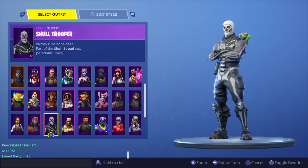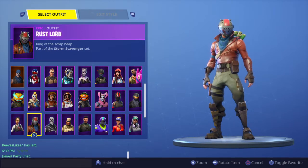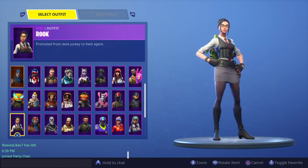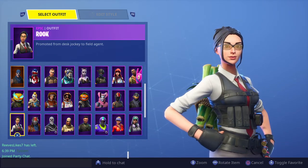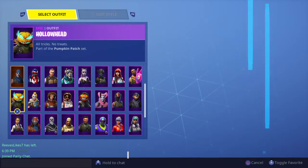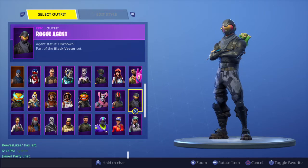Skull Trooper — one of my favorite skins, it was really OG. I know I didn't get it in the OG days, but even without that I still love this skin. Wrestler — take the L. Rook — I feel like everyone did not like this skin, but in my opinion when I first glanced at it I thought it was pretty sick. Rogue Agent — got it for the V-Bucks, but also I love it — this is probably my favorite starter pack, because it reminds me of Halo and I used to play Halo back then.